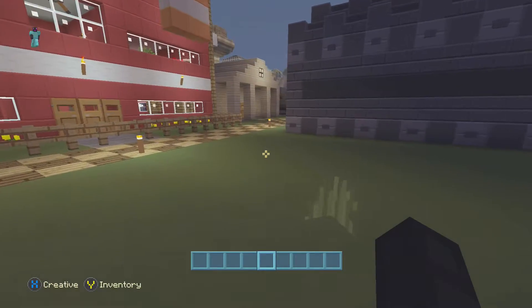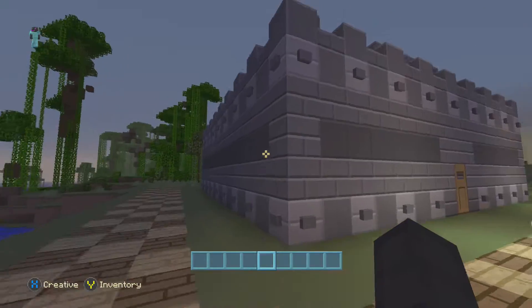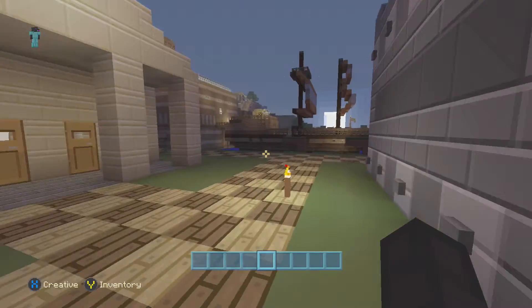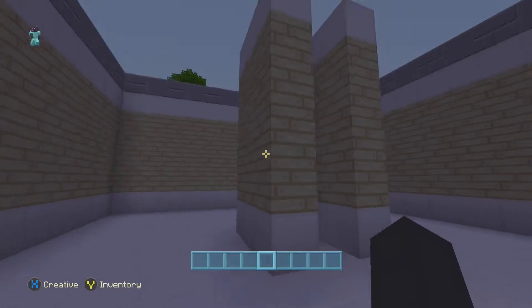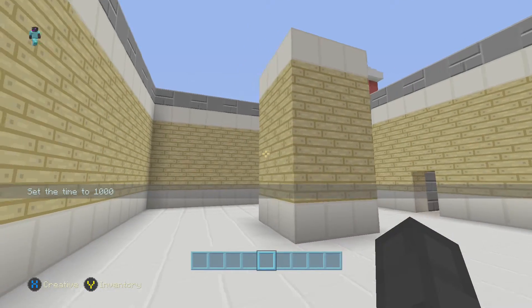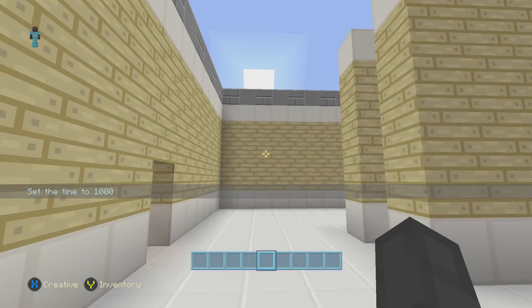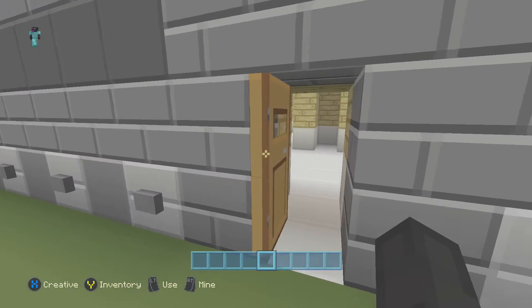If you look way over there in the distance, this is a beginning build of the clock tower that Stampy just put up. This is what it looks like - I'm wanting to change the door but all my buildings have the same doors so I'm not sure if I should. I've been roaming around during the night instead of the day. I'm waiting for Stampy to continue building so that I can continue building - that's what I've got so far.